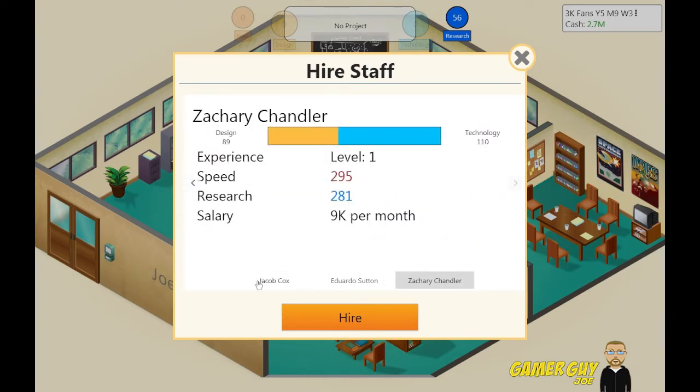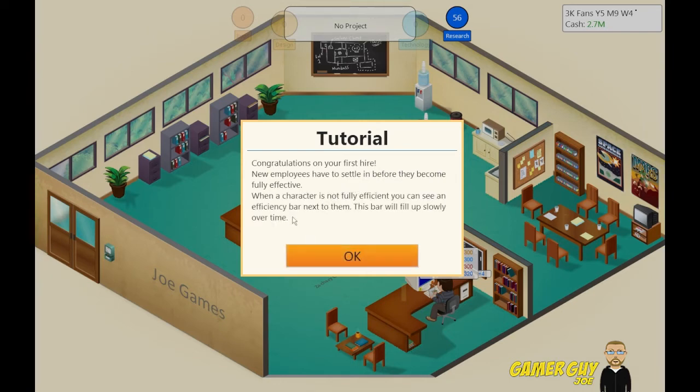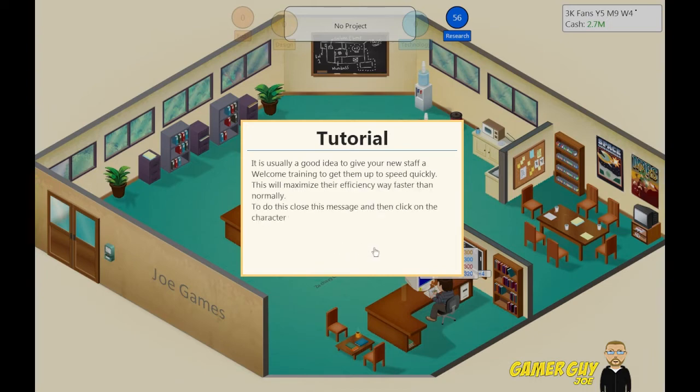I think we'll go with this guy. Congratulations on your first hire! New employees need to settle in before they become fully effective. When the character is not fully effective, you can see an efficiency bar next to them. The bar will fill up slowly over time. It's usually a good idea to give your new staff a welcome training to get them up to speed quickly — this will maximize their efficiency way faster than normally.